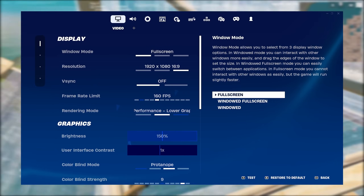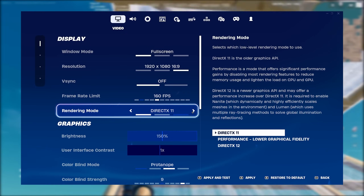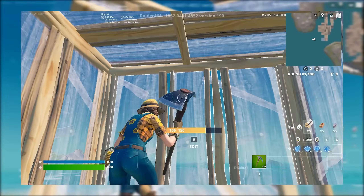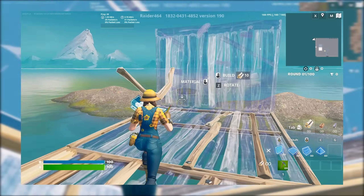Next, I'm going to go over the optimal settings for Fortnite — these are the settings to get the best delay and FPS possible. First, if you're on PC, make sure you're on performance mode. Virtually every pro uses it and there are no downsides. If you don't want your game to have mobile-looking builds, you can turn on high meshes to make your builds look higher quality.